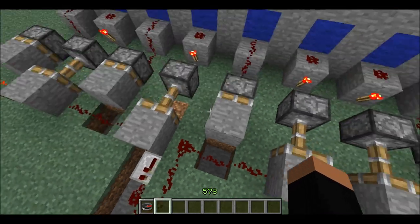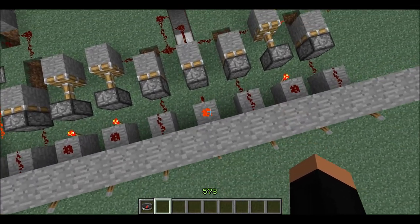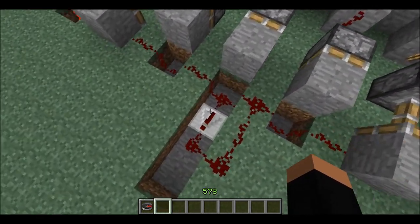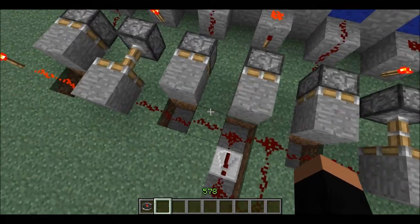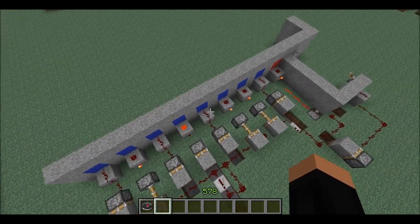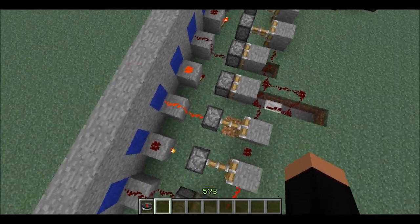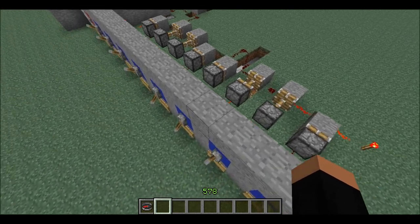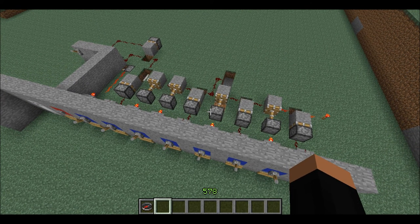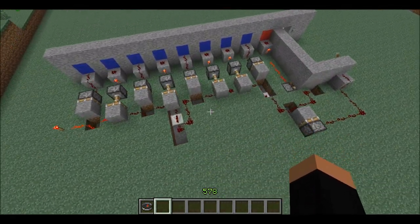When redstone is extended like this it cuts off the circuit, but when you pull it back it completes the circuit again. Just for example, you hit this switch and it'll pull it back — because now this is powered, and the torch flips the signal, allowing this to pull back. This right here is just to renew the signal, because it is longer than 15 blocks — however long redstone goes before losing its charge. Now say you put in the wrong one, it'll cut the circuit. So even if you get all of them right but one wrong, it won't work. Really, really simple.